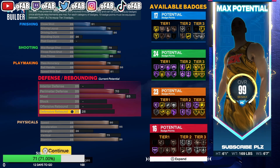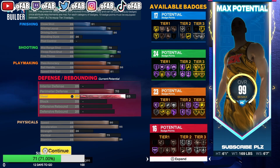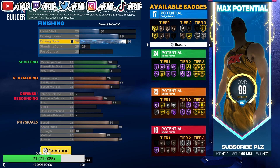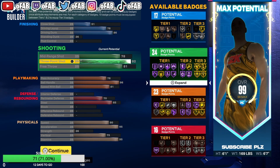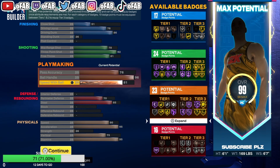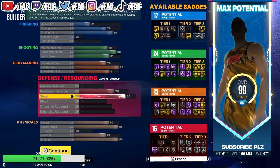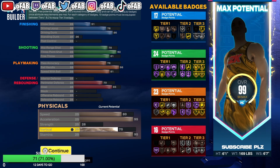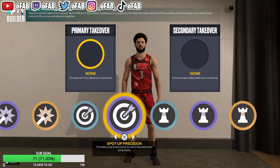With that perimeter defense setup you get Bronze Clamps, Bronze Challenger, Silver Glove, Silver Interceptor, and Silver Workhorse — all the good defensive badges on this build. The last spare attribute point goes on free throw. To recap: 86 driving dunk with the Russell Westbrook dunk package and quick drop-off, 92 three for Limitless, mid-range up one for an extra badge, 75 pass accuracy, 96 ball handle for Hall of Fame Clamp Breaker, full defensive badges, best acceleration in the game, and 75 vertical for contact dunk packages.